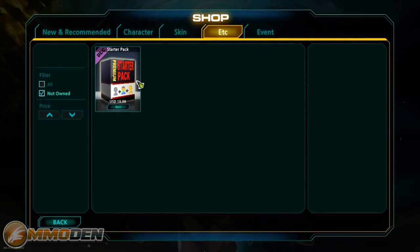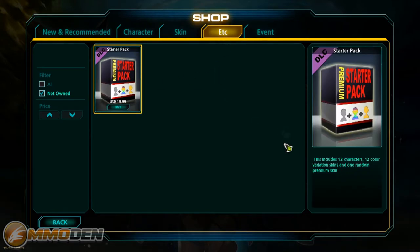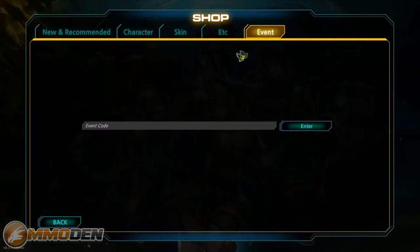Under Etcetera you've got a starter pack that includes 12 characters, 12 color skin variations, and one random premium skin — a lot of characters for pretty cheap at 20 bucks. They've also got event codes where you can get giveaways from different sites or from the company itself once you register. They'll send you those event codes for characters and all kinds of different stuff.